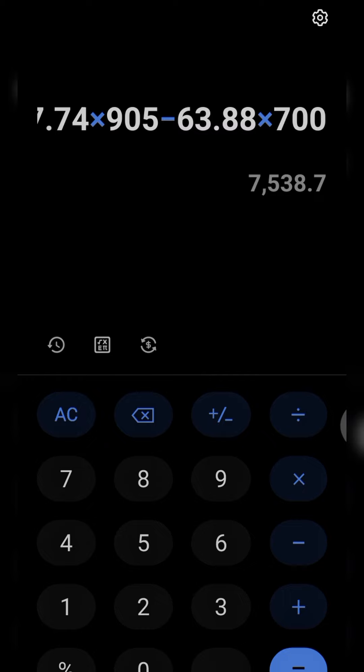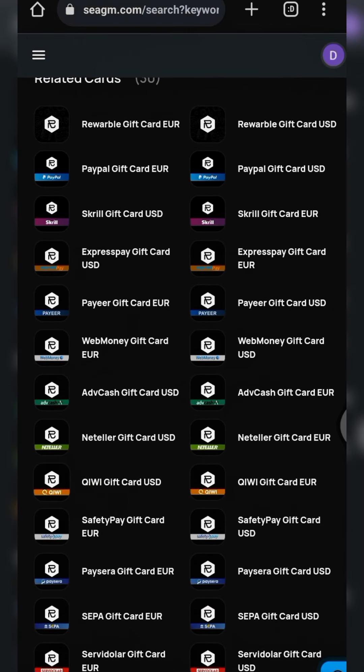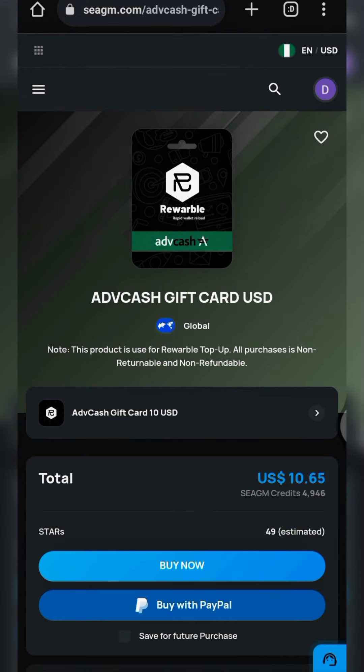To make the most out of your capital, the best option is to go with this Advanced Cash top-up. You purchase an Advanced Cash gift card on SEAGM, then go to Rewarble to redeem it. They deduct their fee and the balance is transferred into your Advanced Cash balance. From there, you link your Advanced Cash to Binance — if you don't know how to do that, let me know in the comment section and I'll do a video on it.